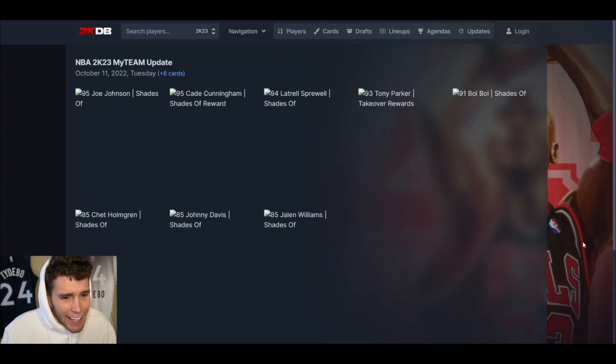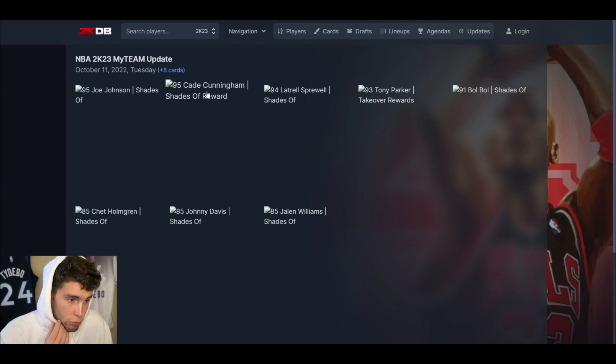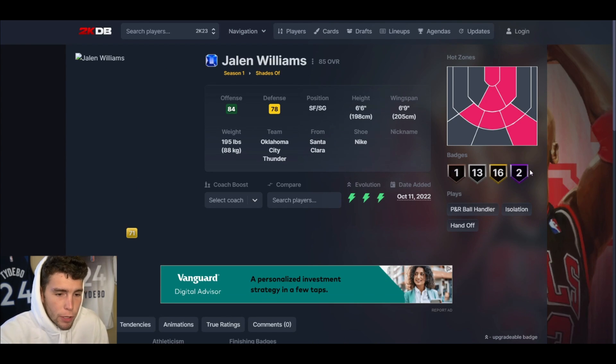What's up guys, it's your boy back here with another video. Today we're going over the eight new players introduced into NBA 2K23 MyTeam. We can see Cade Cunningham, who everyone's going to be most intrigued about. He does have point guard eligibility and badge-wise looks good. We're going over the evil cards, Joe Johnson, Cade Cunningham, Latrell Sprewell, the takeover reward Tony Parker, Boban, and the new rookies.